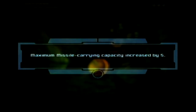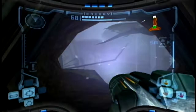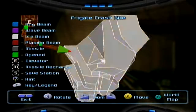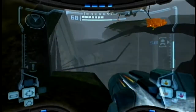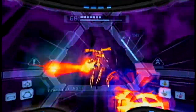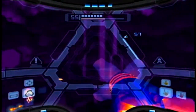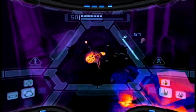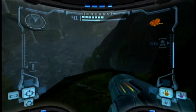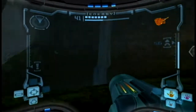I will gladly take a missile expansion! I'm so glad I decided to go to Talon Overworld. And this puts us over by the Frigate Crash Site. We haven't actually been here yet, but this area has been available to us for quite some time. Guess what I have now? Flying Pirates became a hell of a lot easier to deal with — all you have to do is hit them with a charge shot from the Ice Beam and they will shatter away into teeny tiny pieces. It feels good.